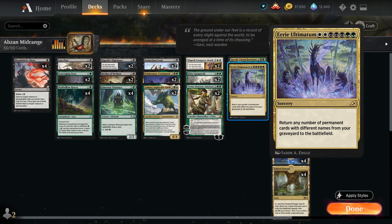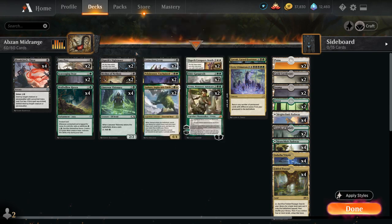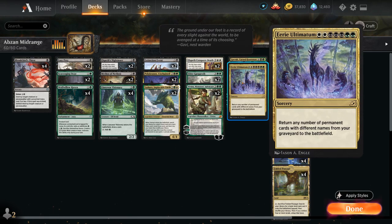We also have a singleton copy of Eerie Ultimatum as another incentive to go into white — can return any number of permanent cards with different names from our graveyard to the battlefield. It has great synergy with our planeswalkers and our sagas, like Elspeth's Nightmare and Elspeth Conqueror's Death, which we can return as well. Plenty of synergy in our deck, and of course great against any deck trying to mill us.